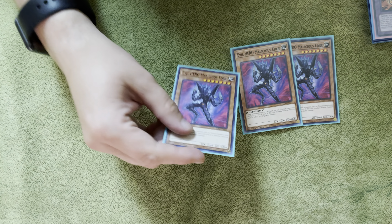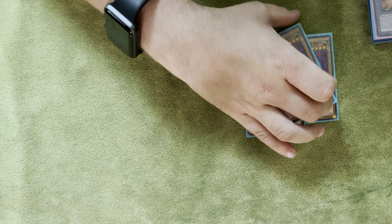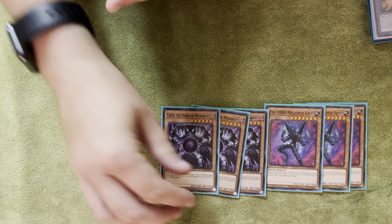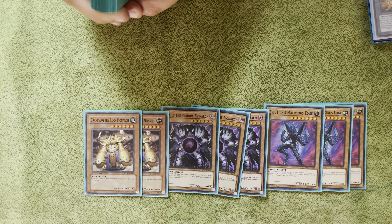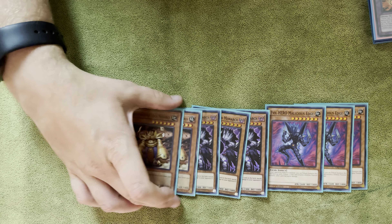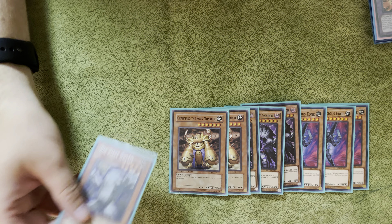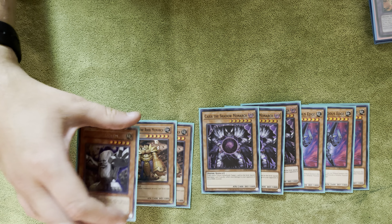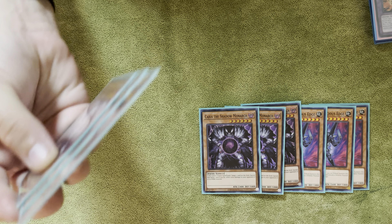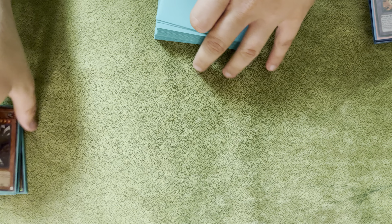Three Malicious Edge - you tribute him for one if your opponent has a monster, and he does piercing. He's also just a big fiend for the two fusions. And then we have three Caius and two Grand Marg, who are just fiends and rocks. And then one Big Piece Golem - he's kind of like Cyber Dragon, but it's a normal summon, so I want to minimize on my rock monsters. Dark Gaia is not really your go-to kill card; you can just kill them with straight beatdown with these cards. So those are the big monsters.